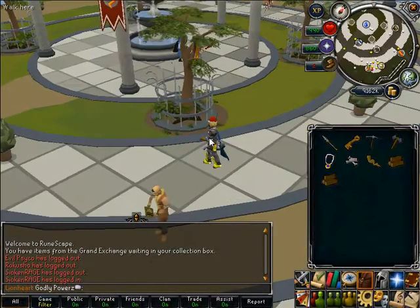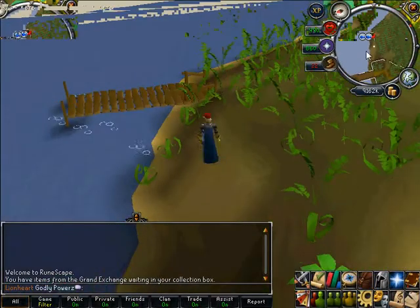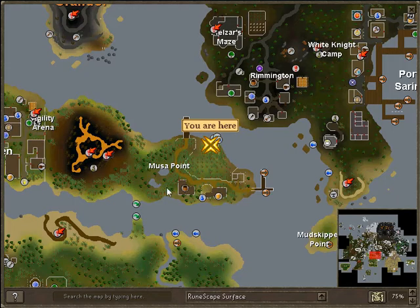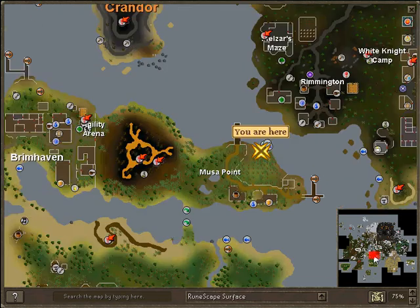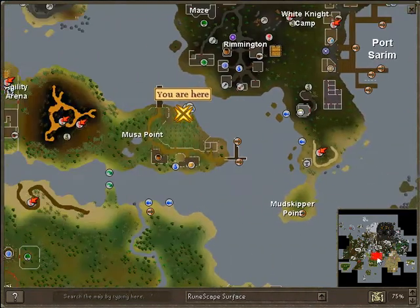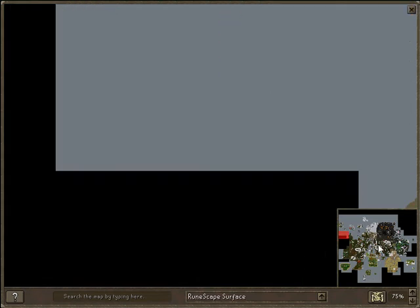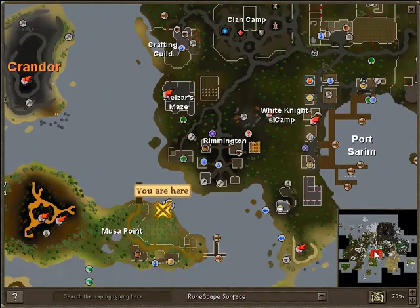Let's quickly go to the fourth method. You hire a boat from Port Sarim — there's the lodestone there. So you come round here, and you end up on this ship here. Then you run down through this gap here to the fishing spot. There are two ways of making money here, depending on whether you have the requirements for the fishing.